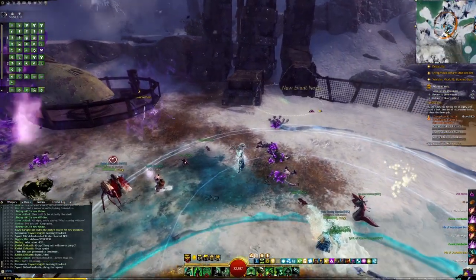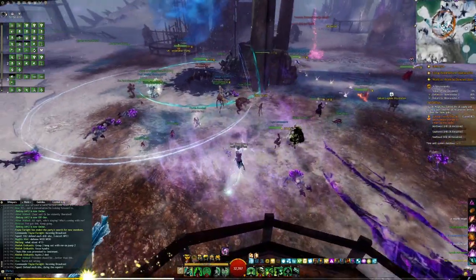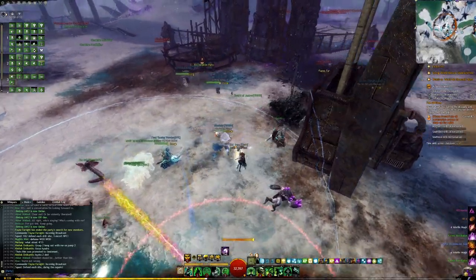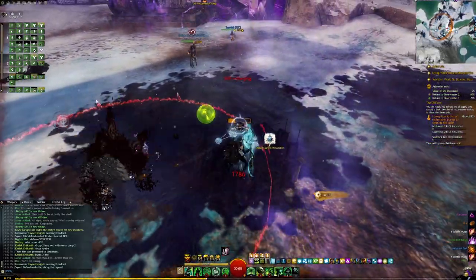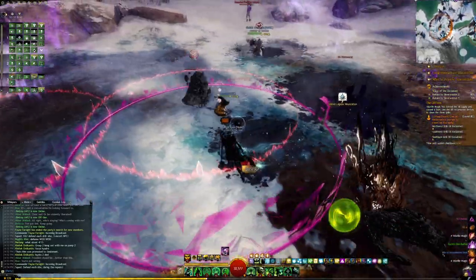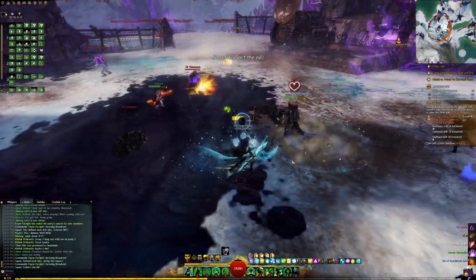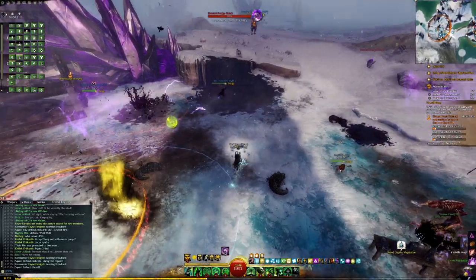After the champion has died, another event will spawn at each of the drill locations. This is a unique event where you need to use your special action key to collect the splotches of black oil on the ground. If you've never used your special action key before, it is a keybind that appears during certain events that has a different function depending on the encounter. I highly recommend rebinding the key to something that's easy to reach, since many open world events and instanced content will require special action key usage. For myself personally, I use Tab.